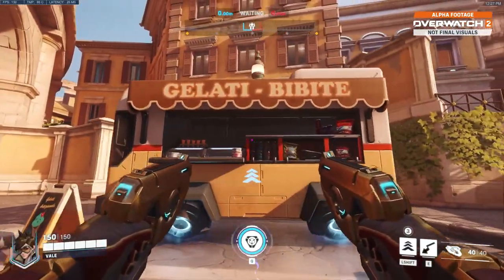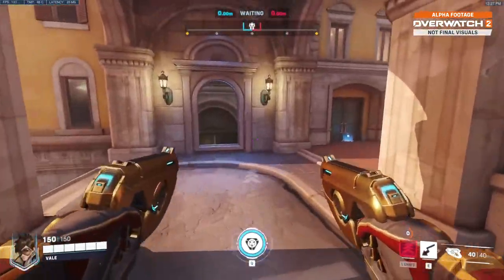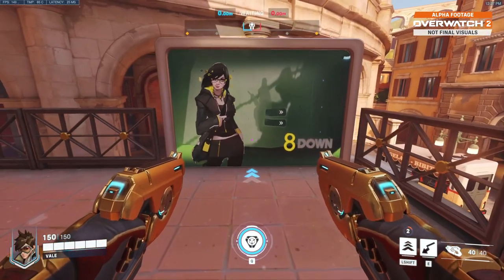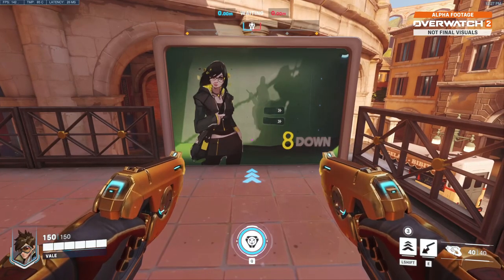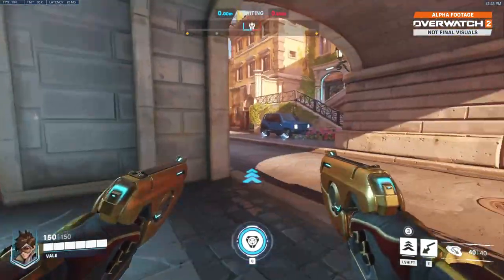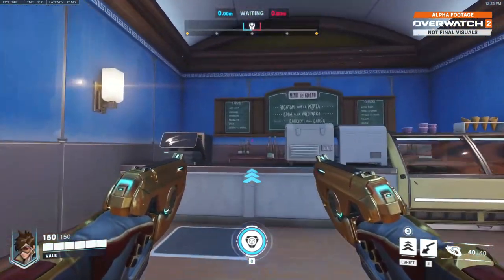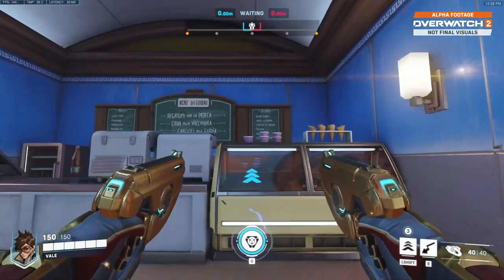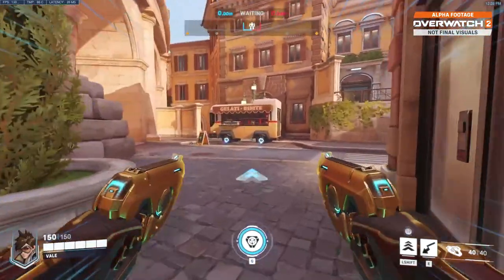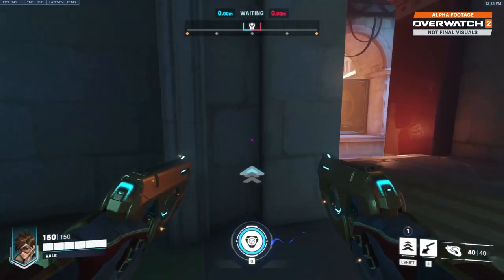Nice little gelati place. Up here there is a Boaster 8 Down, which also looks like it could be a potential new hero. Got a fun little cafe here. Then of course the main push area, with health pack spawns on the corners.